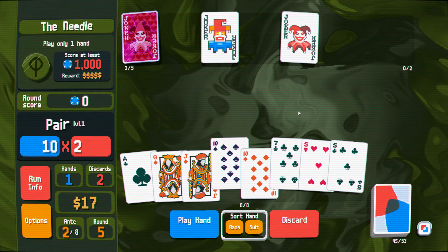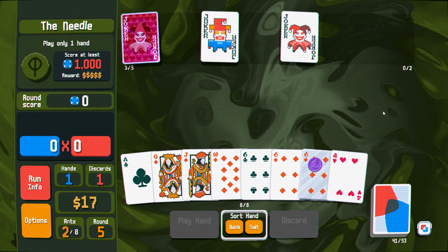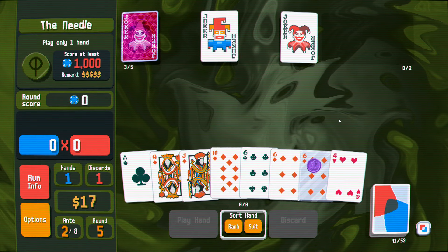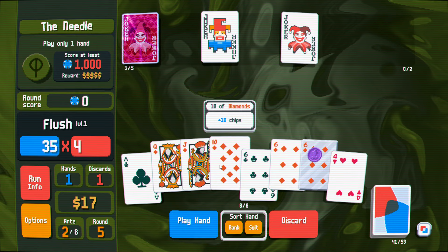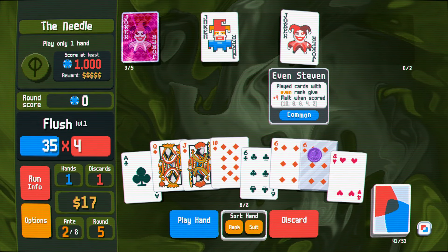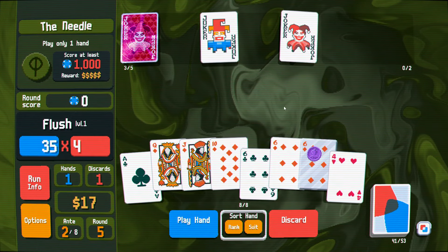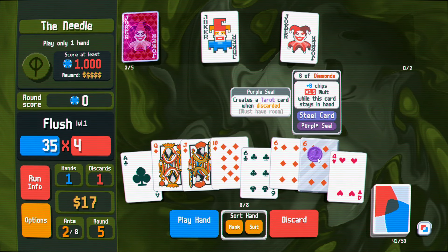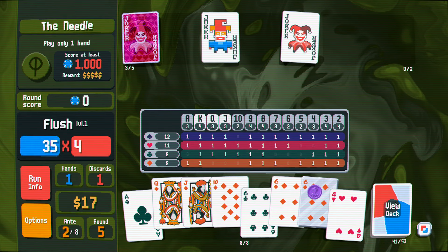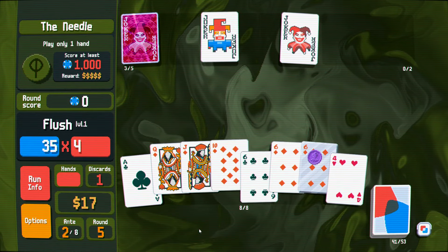A nine would be good. A king would be great. Three sixes — so if we were to play this flush... we're getting plus four mult three times. This has got to be sufficient. As much as I would love to discard the six, I'd be so worried about discarding it and not getting another diamond. Yeah, let's just do it.